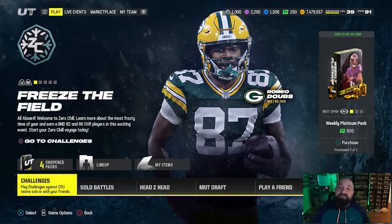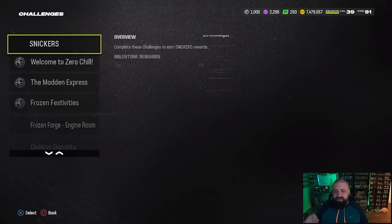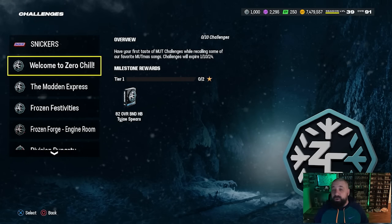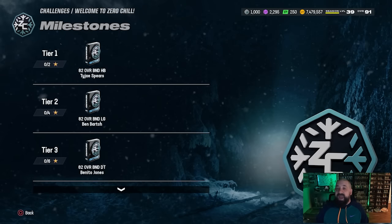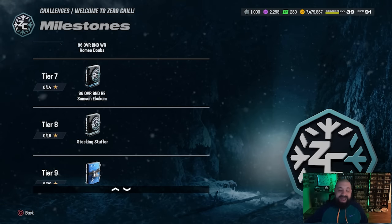There are a handful of ways to get stocking stuffers — we'll start with solo challenges. There are four different sections of solos for the Zero Chill promo. This is a multiple-part promo; right now we have eight stocking stuffer cards available. I believe eight more are coming for part two. In previous years every single team got one — 32 total — but that doesn't seem to be the case this year.